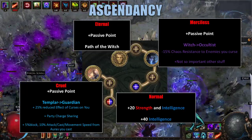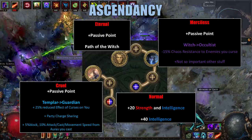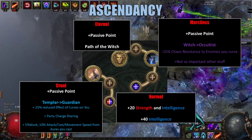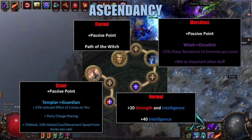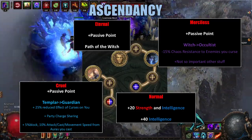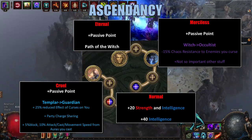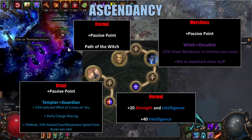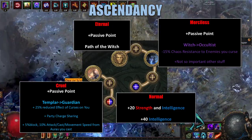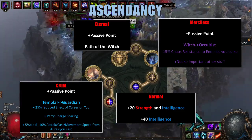Now that we've got that out of the way, let's go over how we're going to allocate our Ascendancy Points. For the Normal Labyrinth, since we are a Scion, we don't really have much to gain. So we pick up the +20 Strength and Intelligence node that leads to the Templar, and we pick up the +40 Intelligence node that leads to the Witch. Following onto Cruel, we pick up the passive point next to the Guardian, and then we pick up the Templar node from the Guardian, which grants us 25% reduced effect of curses on you. In combination with the Kikazaru rings, this makes us immune to curses.